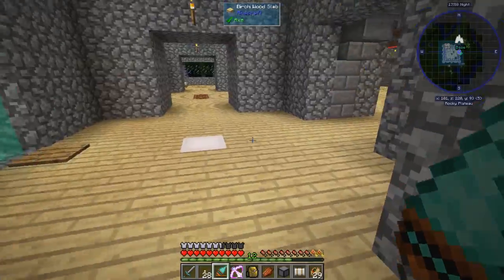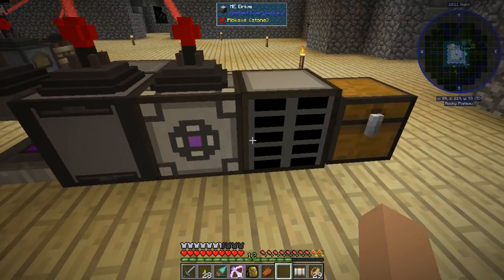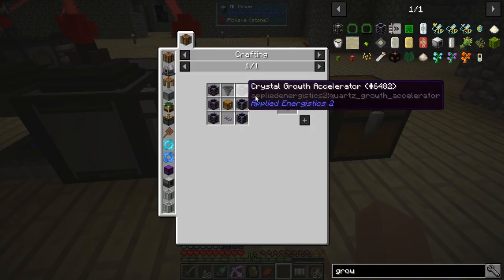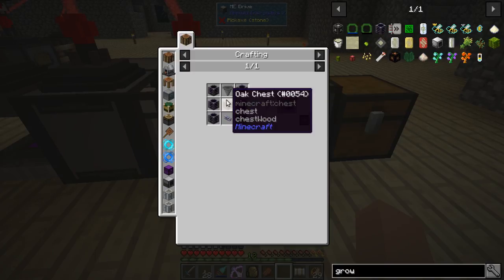Now we can put the advanced inscriber back. What this does for us is: the first inscriber we had could not do multiple stacks of things, but this one totally can. We can have stacks of items in there now instead of just single items, which speeds up the process. Plus we can put speed upgrades in there, and that's going to be awesome.